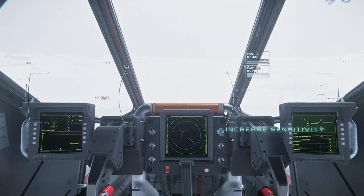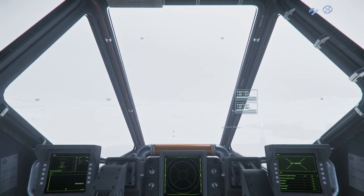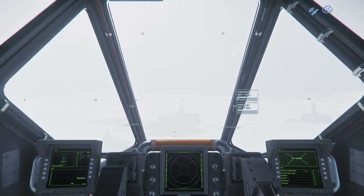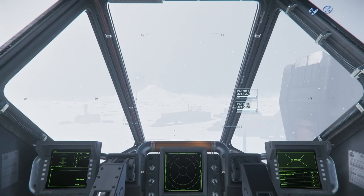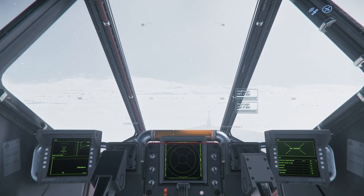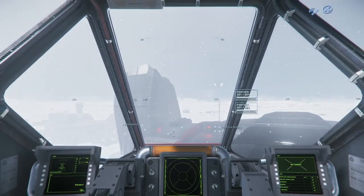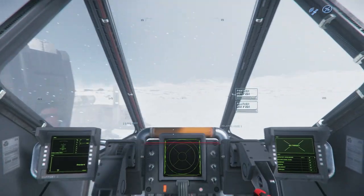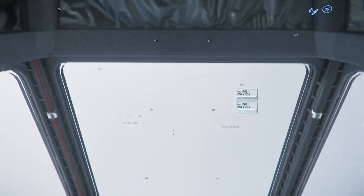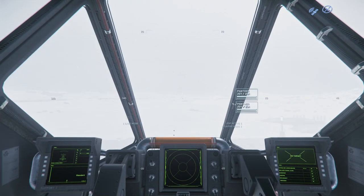Look at that — 201 rounds. There's a gyro on there now. 201 rounds on two, so 402 rounds of size 3 goodness. The turret itself is responsive, with a good view across the whole top of the ship — 360 degrees of movement. So a good place to be as a gunner, a turret operator.